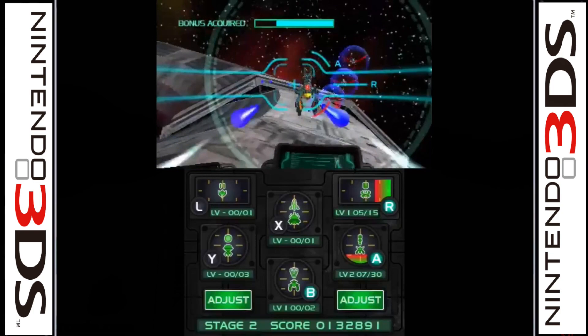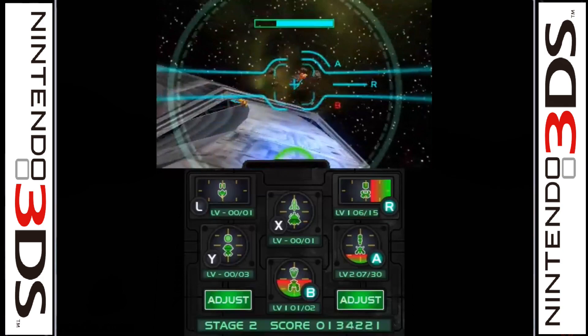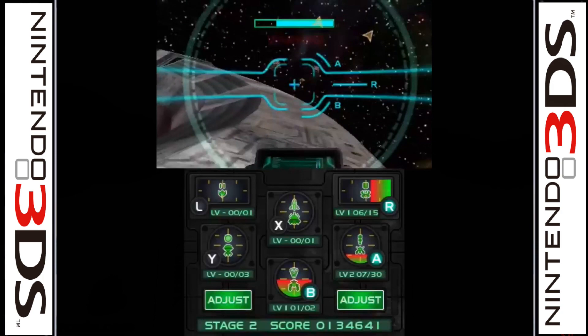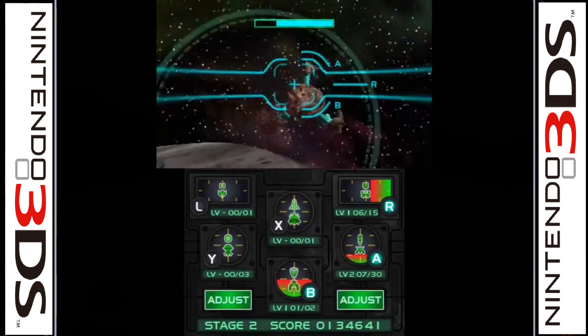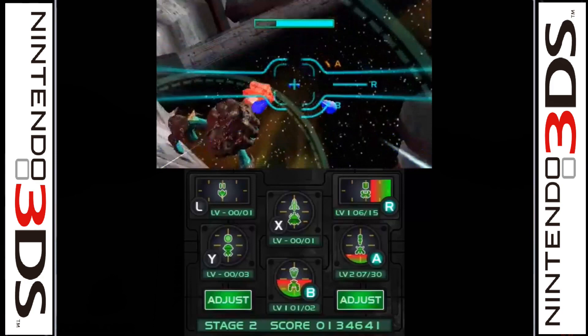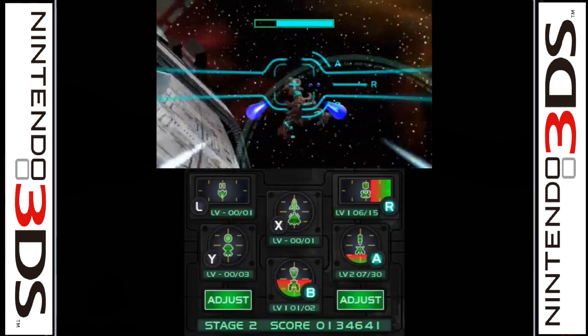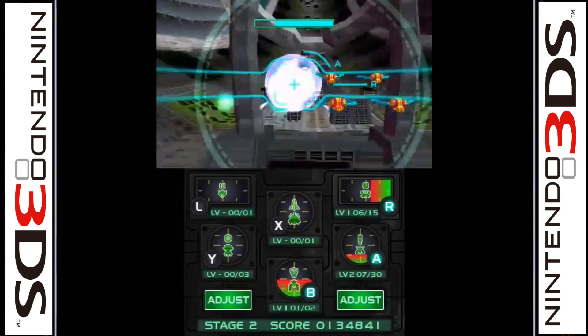Also in 2011, Pac-Man and Galaga Dimensions was released for the Nintendo 3DS — a compilation of six games including Pac-Man, Galaga, Pac-Man Championship Edition, Galaga Legions, and two new titles: Pac-Man Tilt and Galaga 3D Impact. Galaga 3D Impact is an on-rail shooter utilizing 3D effects, controlled via the circle pad or gyroscope. The 3D effects are impressive but not very practical for this type of game. It includes a nice collection of games overall, and Galaga Legions was enjoyable on it.